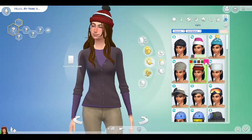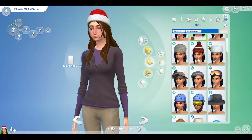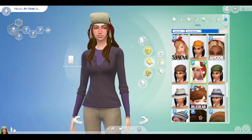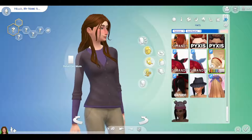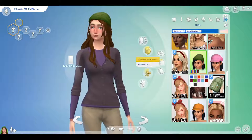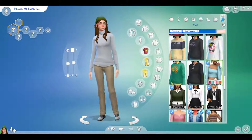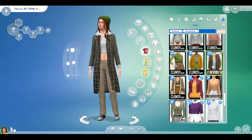I wanted her to wear a hat, so I went with a longer hairstyle because sims sometimes hide hair in hats and I didn't think that suited her. I almost chose one hat but because of the hair peeking through in so many areas, I chose not to — I went with a simple beanie instead. Then I started looking through the different clothing options and it took a while.